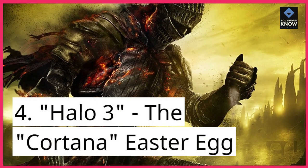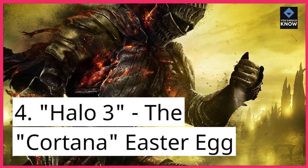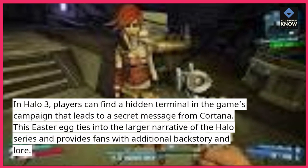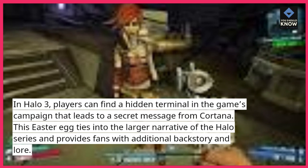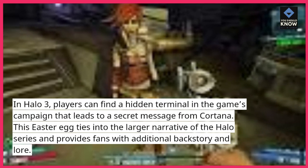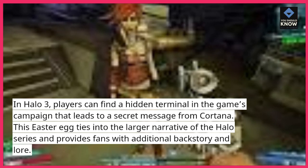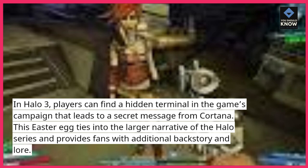4. Halo 3 – The Cortana Easter Egg. In Halo 3, players can find a hidden terminal in the game's campaign that leads to a secret message from Cortana. This easter egg ties into the larger narrative of the Halo series and provides fans with additional backstory and lore.